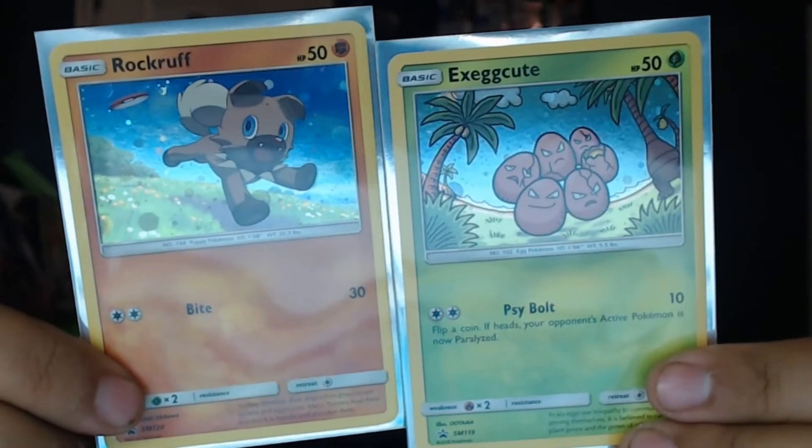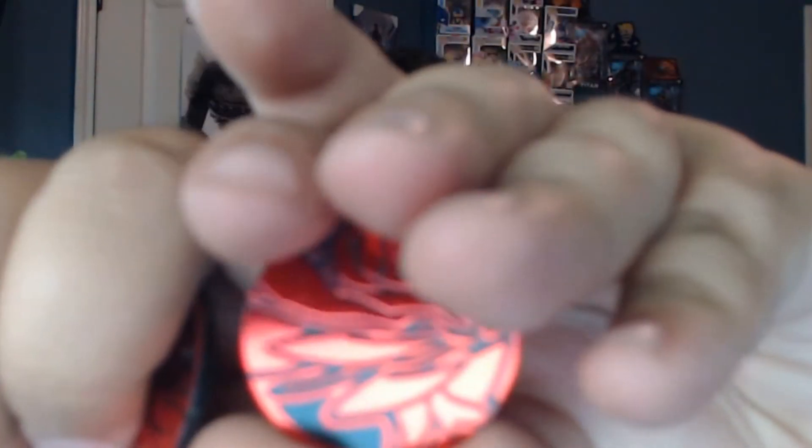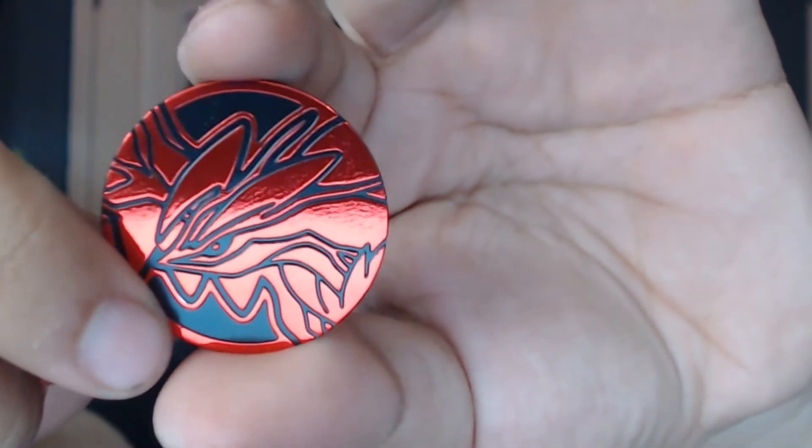So what came in the ones I got from Walmart — you got your one promotional card. These are the two types that were available: Rock Ruff and Exeggcute. You got your coin — I think it's Fire Memory. It also came with the code card, two Zygarde cards, and two packs.